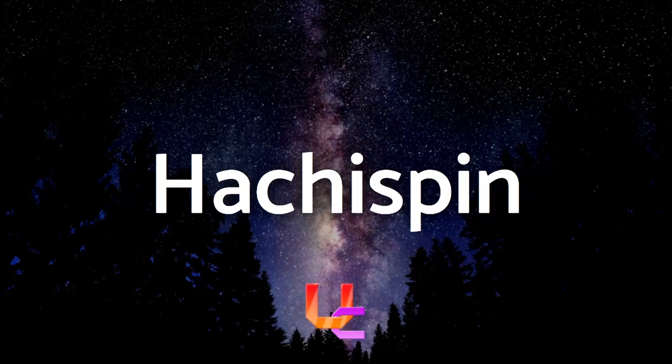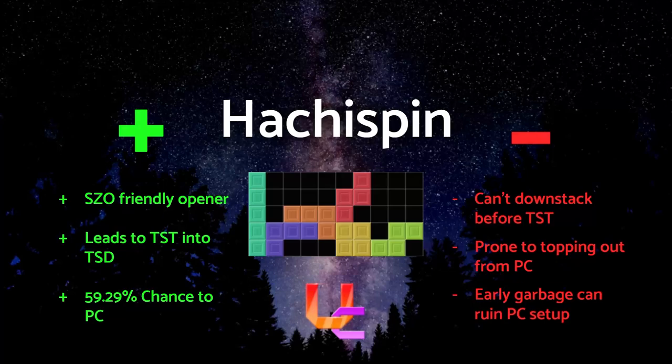The next two openers have multiple steps and although practical, require a bit more time to memorize. Hachispin has many of the pros and cons of STD, while also being able to perfect clear on top of that. It's an SZO-friendly opener, just like STD, does the same damage output, but it also has an option to PC which is slightly lower than STD but better than MKO.